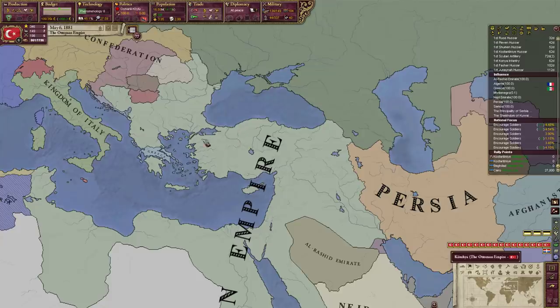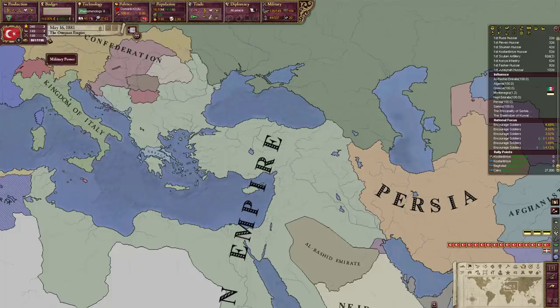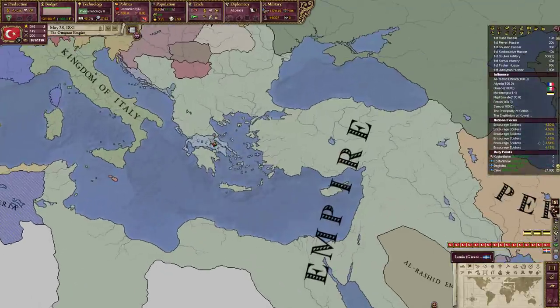There's a Greek uprising - we fight them here. We could build more factories. Literacy is going up, our military strength is going up. Things are looking pretty good. We're quite stable, all things considered.